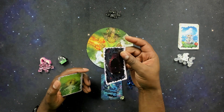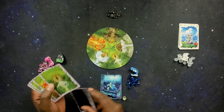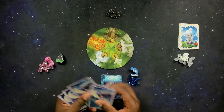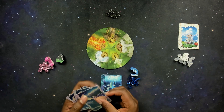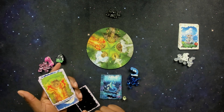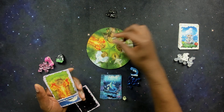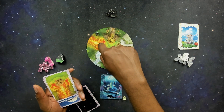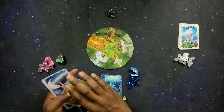Every dragon also has a cave card in their particular color. The youngest player would take their cards, shuffle them up, and then flip over a random element card. Whatever element that is, you would take one of the black gems and put it onto that element on the element board. So because fire came up, fire goes here.